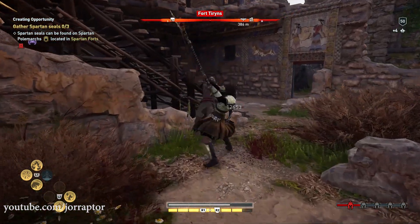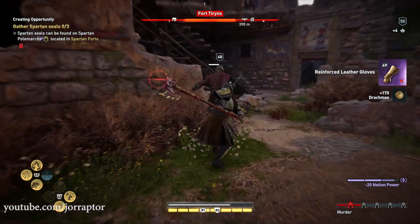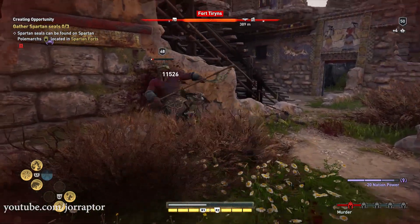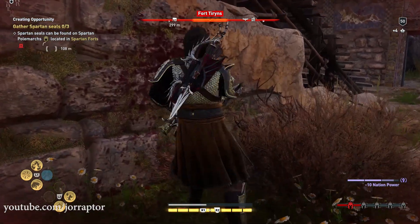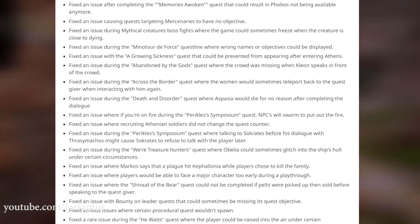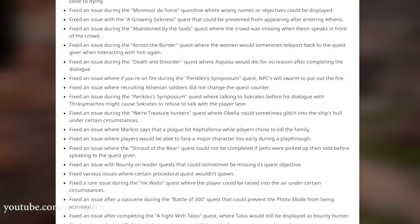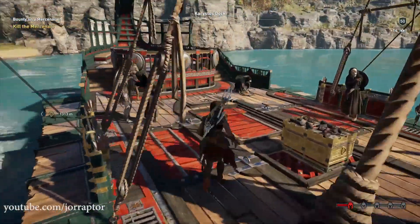Ubisoft finally released the patch notes for update 1.03 that launched Wednesday October 10th on PS4 and Xbox One, and October 11th on PC. Now we know why it took so long — the update notes are enormous, with a ton of things they changed and fixed. While I already mentioned some things in recent videos, there's way more that is interesting to discuss, including some new things they added.